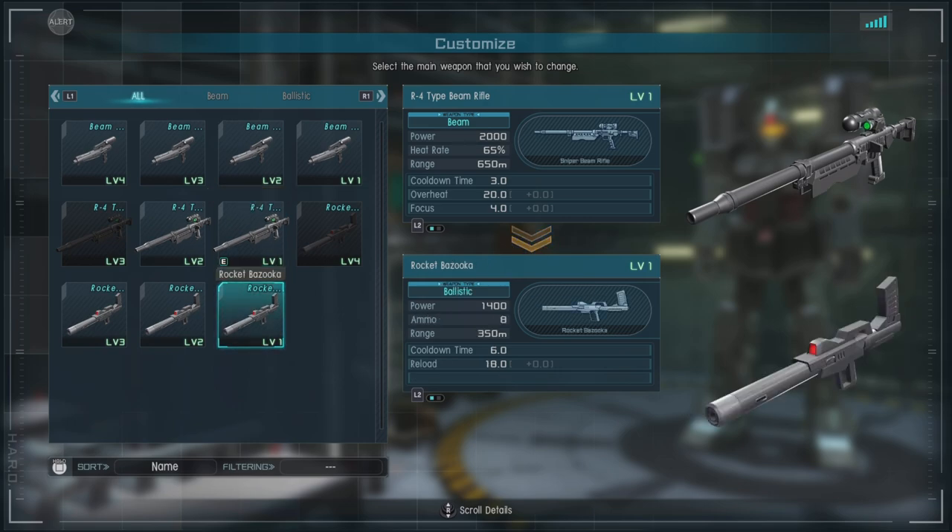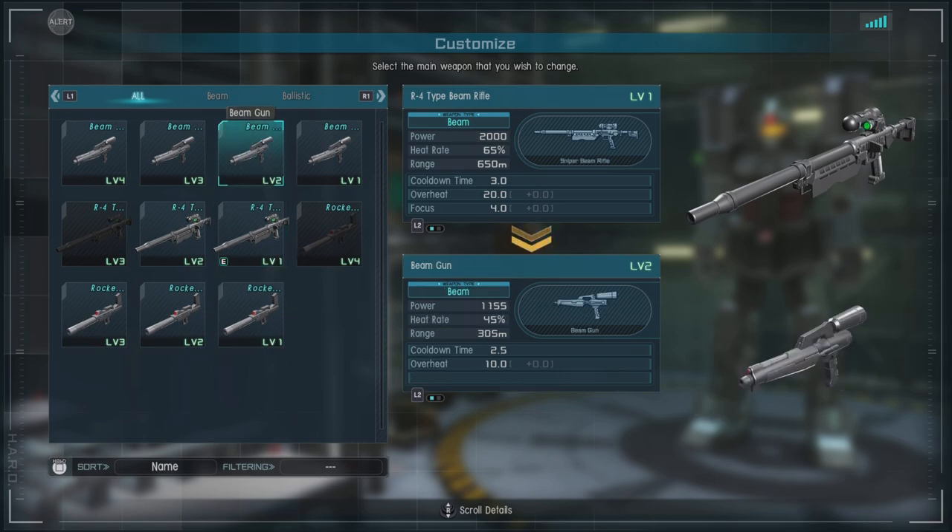For options, we have the rocket bazooka, which is what I think most people are going to go for. It's decent damage, decent stagger — it's a bazooka. And then we have the beam gun.